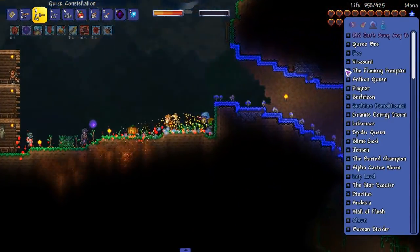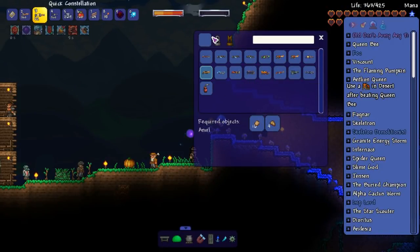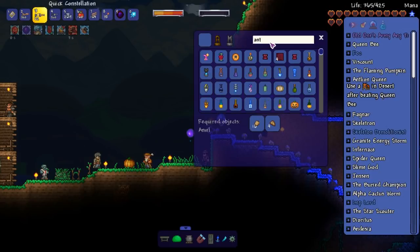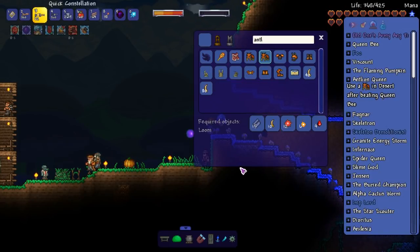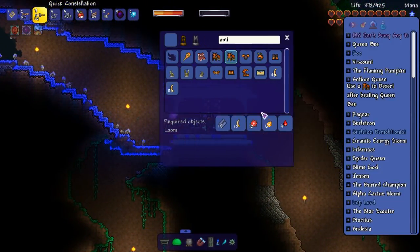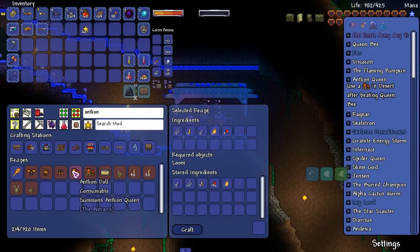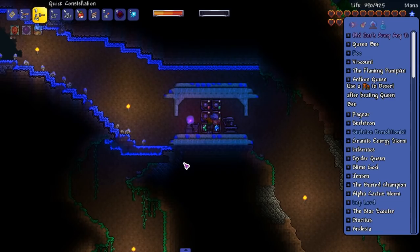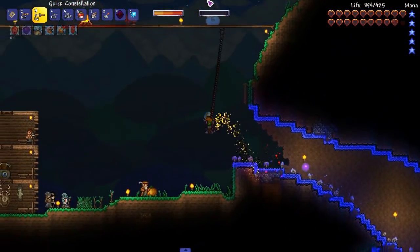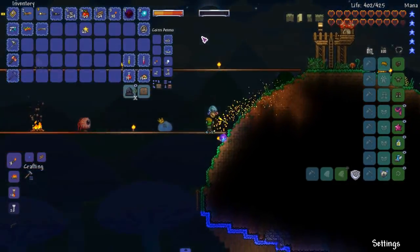The antlion queen — is that hard to fight? I think it is hard from what I remember, using the antlion doll. Oh, what is that — actually it might be doable. There's a possibility here. We don't have the mandibles, that's all we're missing. This might be doable — we gotta go get some mandibles. Let me reforge real quick.